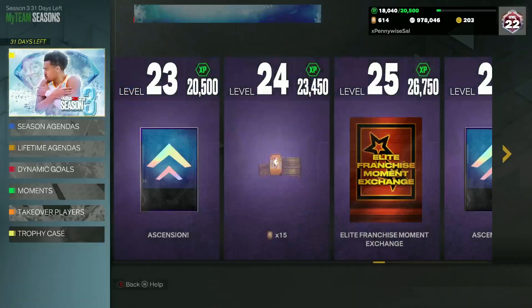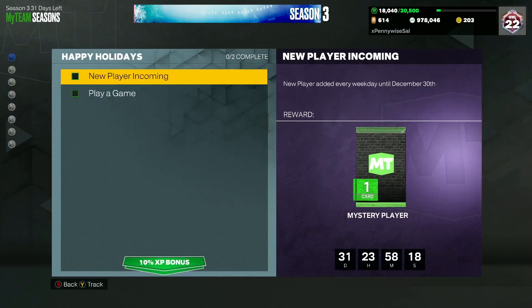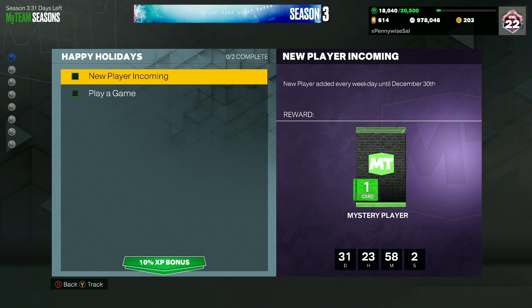If you go to your season agendas and go to the Happy Holidays section, there are going to be two different agendas. The first one is called 'New Player Incoming.' If you guys played the game last year around season 6 or 7 when we had that free Zero Gravity Richard Jefferson grind, it's going to be basically the same as that. A new player will be added every weekday until December 30th, giving us a free Galaxy Opal to lock in for.